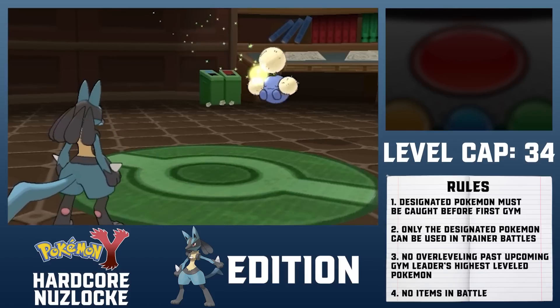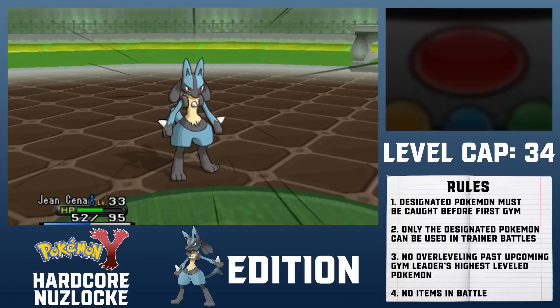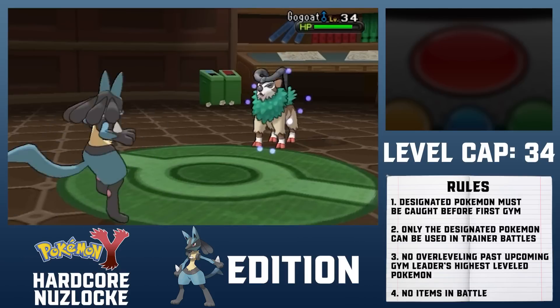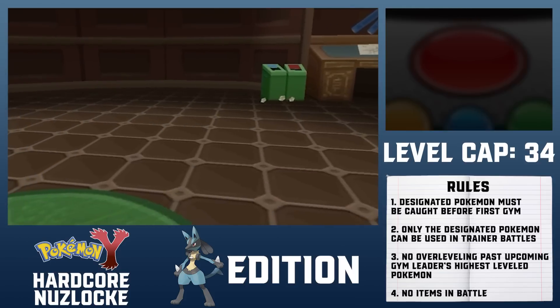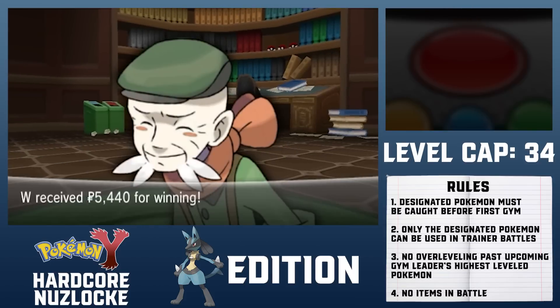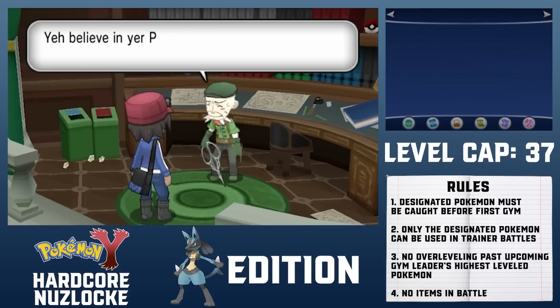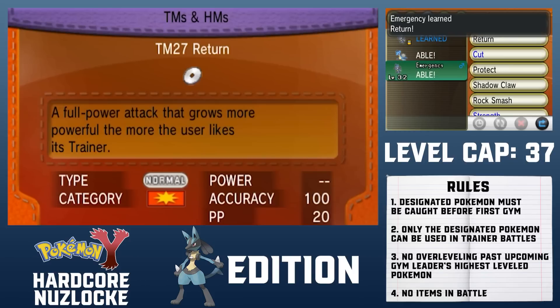Ramos leads off with Jumpluff and starts with Leech Seed. I can survive a critical hit Acrobatics from this range so I safely set up a Swords Dance. A plus-4 Return KOs Jumpluff, Gogoat, and Weepinbell to win me the Plant Badge — but now I'm almost at level 35. With 15 mandatory trainers preceding the next gym leader, there's unfortunately no way I can stay behind level 38. So I take Emergency out of the box, increase its friendship, and replace Metal Sound with Return.